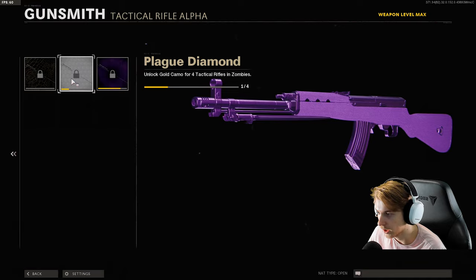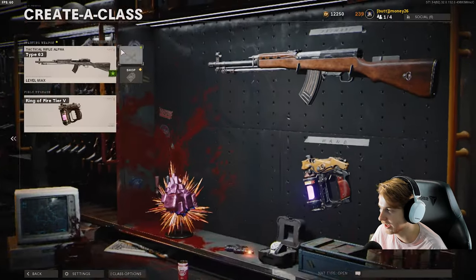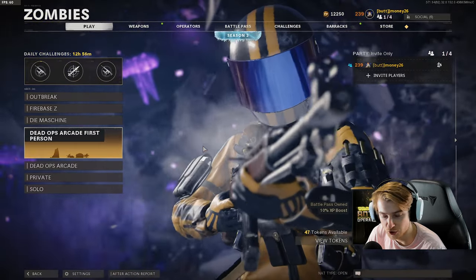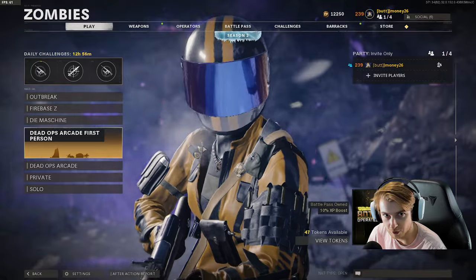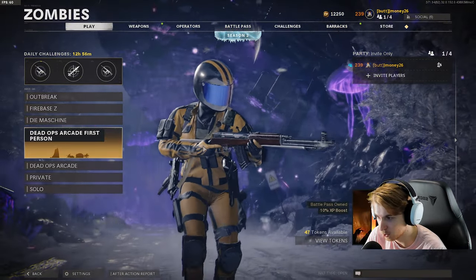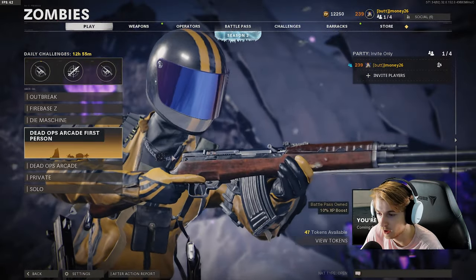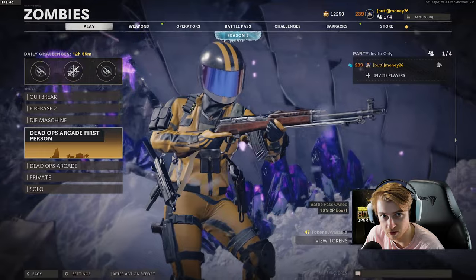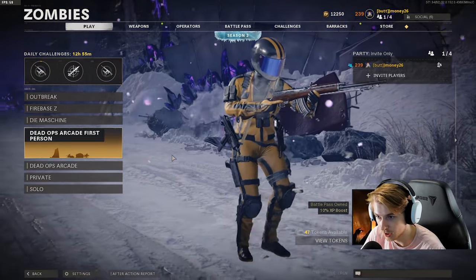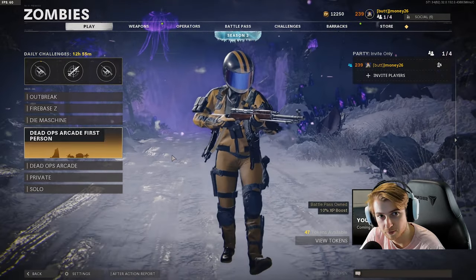We're all done with SMGs. ARs we need three more and tac rifles we need three more — six guns left for dark aether. If you guys want to leave your suggestions, please leave AR or tac rifle recommendations. I just want to get through to dark aether as fast as possible. If you liked this and want to see more, leave a like. If you're new here, please consider hitting that sub button — we put out all kinds of COD content throughout the week. I'll see you guys next time.